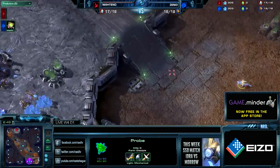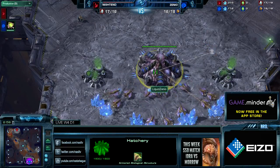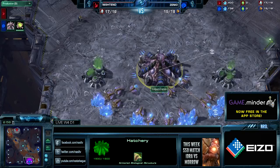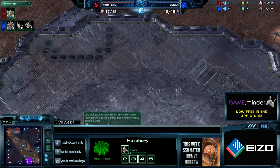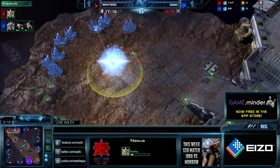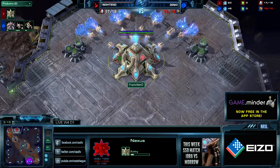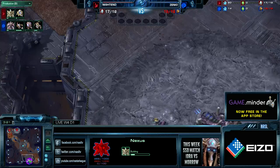Let's introduce our players. Andre, kick it off for us. Let me go into the two-base timings, because I think that's one of the most important things on Antigua Shipyard. Void Ray play is one of the most feared plays on this map. Even if you know your opponent is doing it, it's still hard to stop. The fact that your opponent could do it is the main problem.